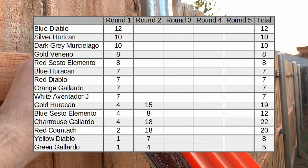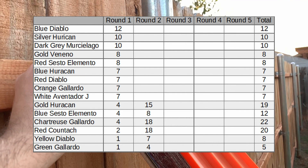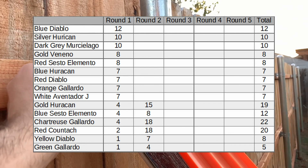That green one got 18 points — that's really good. The gold one got 15 and the blue one has 18 overall. But the blue one only has 12 overall points, so it looks like he's going to be down there at the bottom with the previous Diablo and the Gallardo.